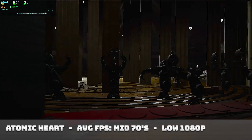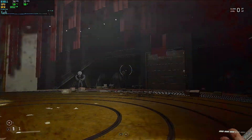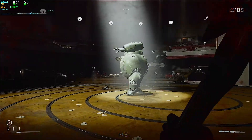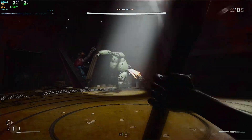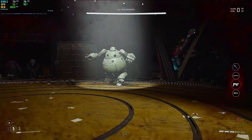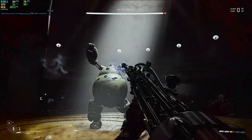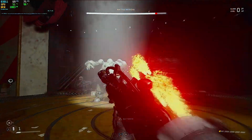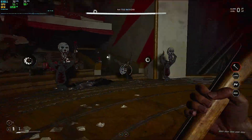Atomic Heart was up next. As a game released in early 2023, where most games have really bad optimization, this is one of the games that has some of the best optimization I've seen in any newer title. On this ancient GPU, we still average 75 FPS on lower settings at 1080p. The only time you really dip is during large-scale explosions, but as you can see, even during this boss battle it stays relatively high and playable — above 60 most of the time, rarely dipping into the 50s.